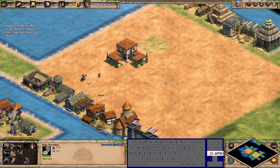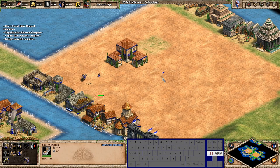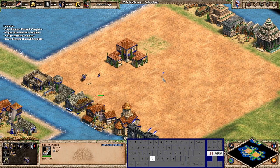For the siege workshop: battering ram is Z, onager is X, and heavy scorpion is C. I don't normally click those but they are bound.